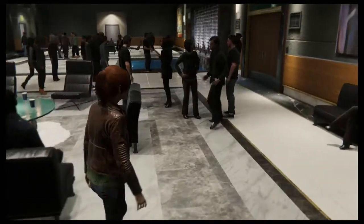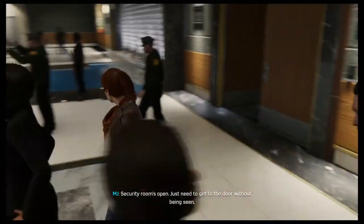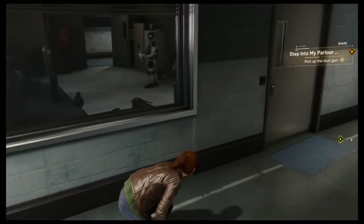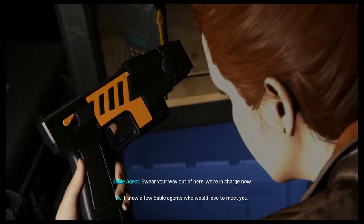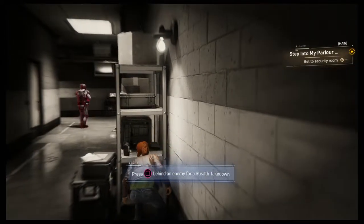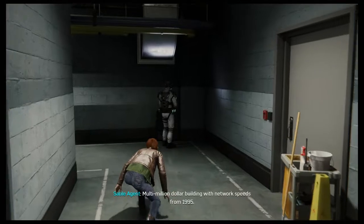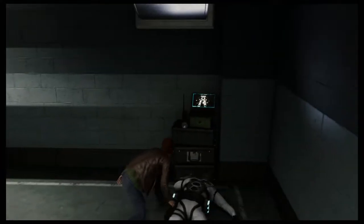We've got a situation - the security room's open, just need to get to the door without being seen. Sable agents are in there. There's a stun gun - press square behind an enemy for a stealth takedown. That's nice.